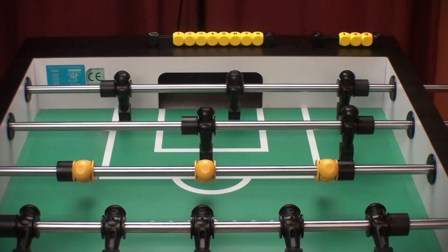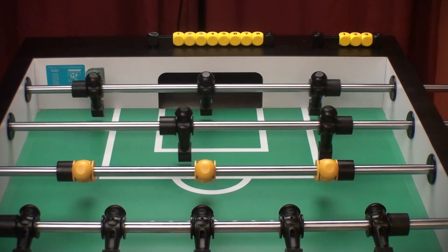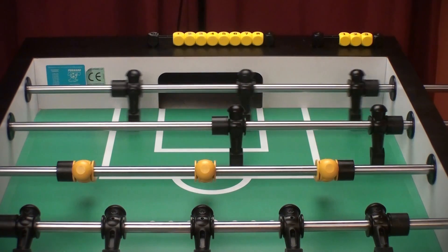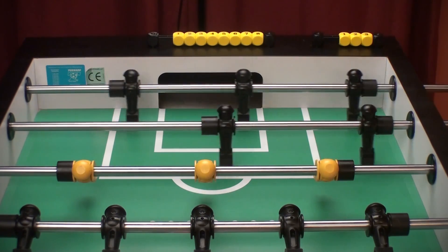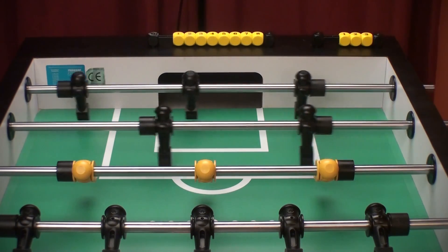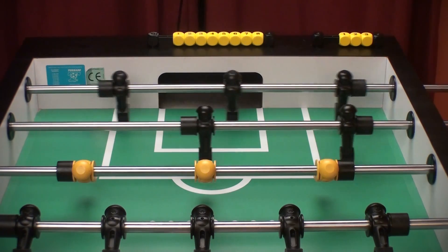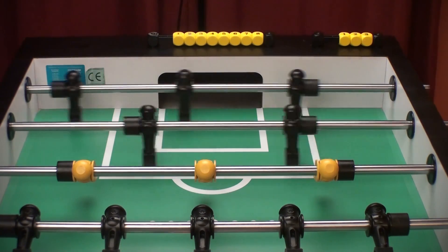The next defense is a bait defense. A bait is when you're trying to force somebody to go to a certain hole, but you're not trying to beat them to the hole — you're trying to make it look like you're unaware that you're leaving that hole open, and then with a subtle movement you go block it, especially when you have a good feel for when the person is going to shoot. With the bait, you're purposely leaving one hole open longer than you normally would in a random defense.